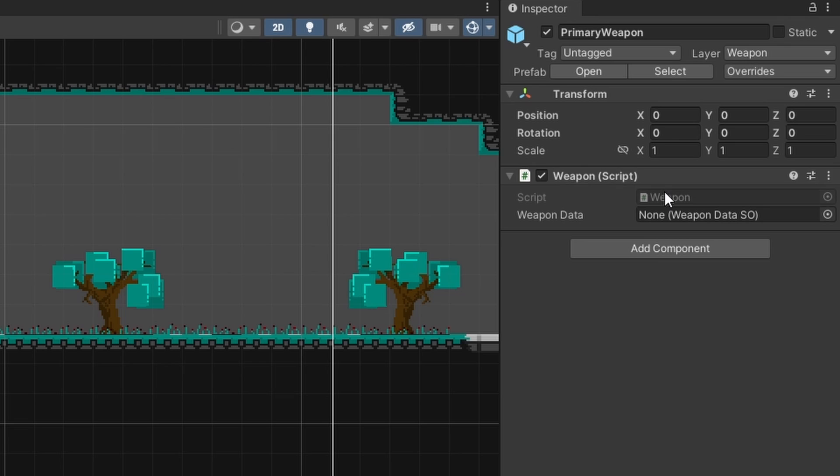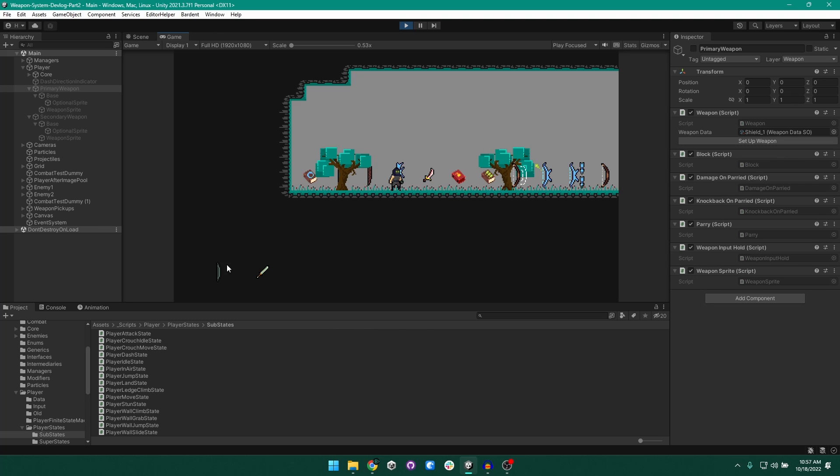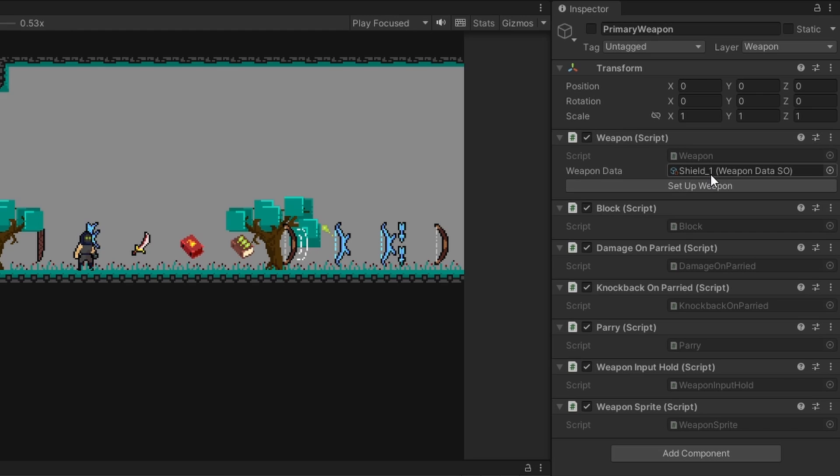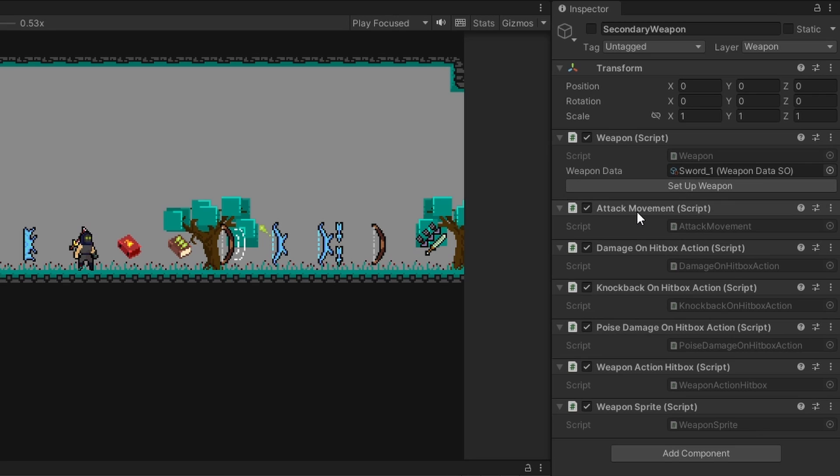None of the actual weapon functionality sits in the weapon script itself — for this system we are heavily leaning into component-based architecture. Let's run the game and look at what happens to our weapon game object. For our primary weapon we have a shield equipped and for our secondary we have a sword. If we click on the secondary weapon game object, you can see the weapon's functionality has been built up with scripts like this attack movement script. If we swing our sword, you can see our character moves forward — the attack movement script is responsible for that.